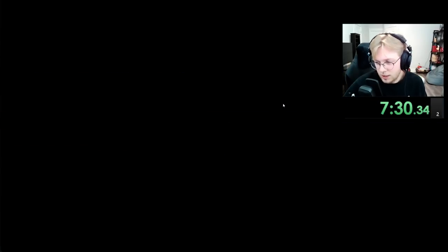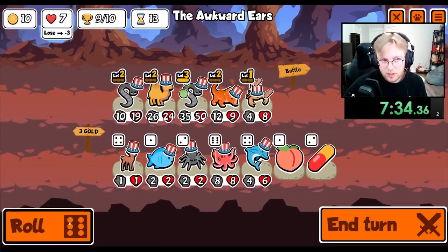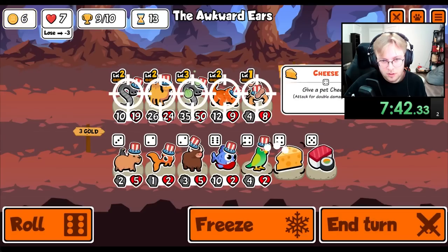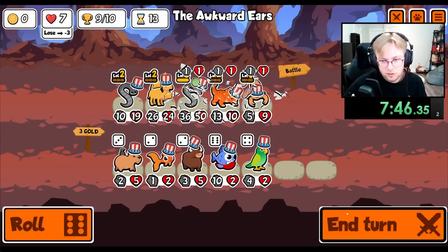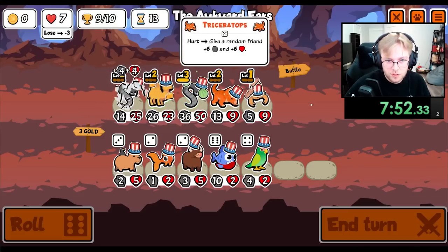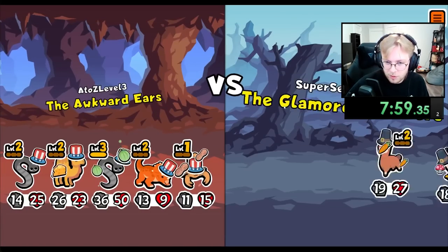We're on nine. I think we look for cheese or a Melon. Cheese on the Camel, and then we just buy some sushi. Cheese on the Triceratops. If we lose this round... the Scorpion's getting kind of big — not big enough to deal with Melon, but most people don't really run Melon.